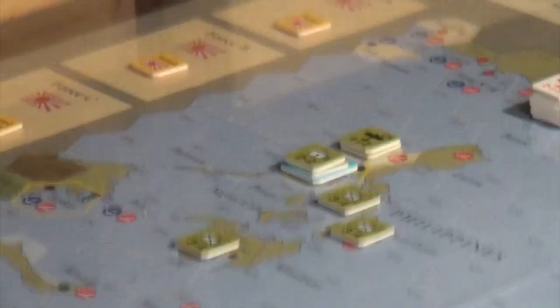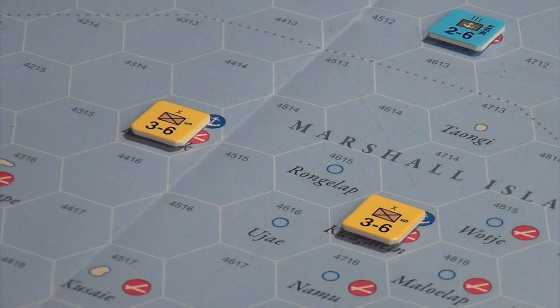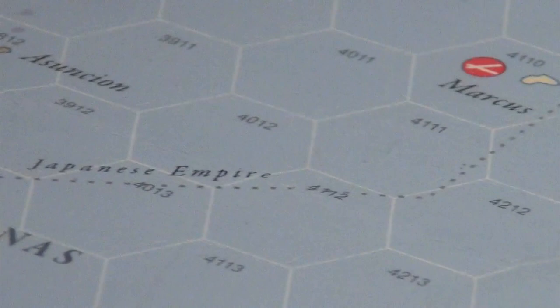The Japanese had war plans just as the Americans did. Most Japanese possessions were retained through the Versailles Treaty — many were German colonies that became Japanese mandated islands. The U.S. has a thin line: the Philippines, Guam, Wake Island, Midway, and then Oahu. This is the U.S. supply chain — the way they intended to cross the Pacific through this chain of bases.